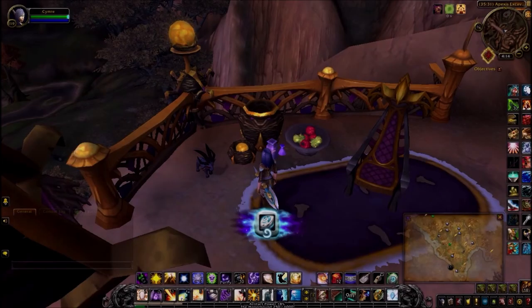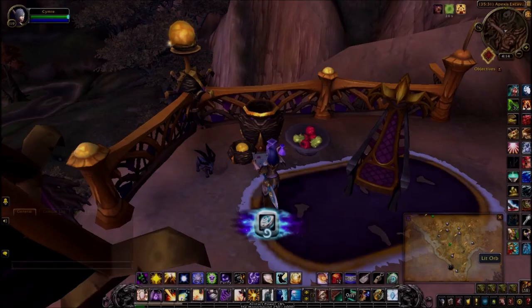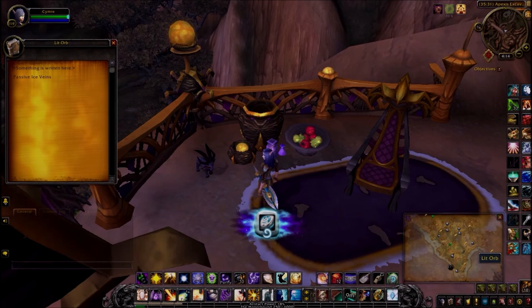The first clue is actually in the Spire of Arak. I'm right where one of the dungeons is on the map. Something is written here — passive ice veins.